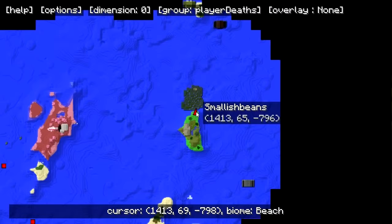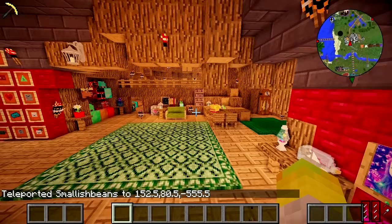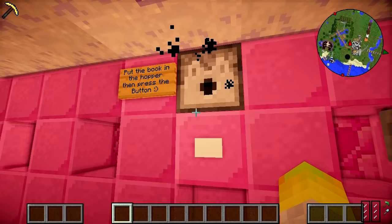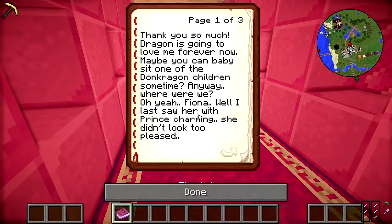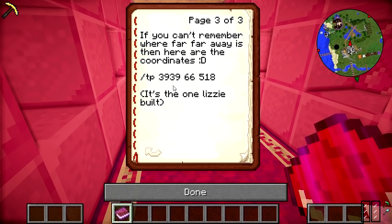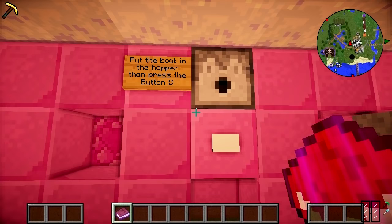After this, they can teleport back home and return the stuff to Donkey. They'll place the ring in here, click the button, and get a book saying: 'Thank you so much. Dragon's going to love me forever now. Maybe you can babysit one of the Donk Dragon children sometime. Anyway — Fiona. I last saw her with Prince Charming. She didn't look too pleased. I heard them talk about Far Far Away or something. Maybe head over to Far Far Away and you'll find them there. Thanks again for the ring and good luck.' And there are coordinates too if people can't remember where Far Far Away is.